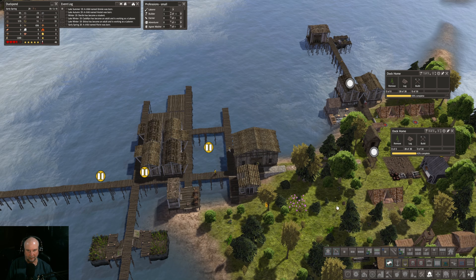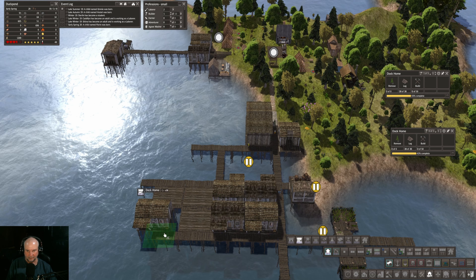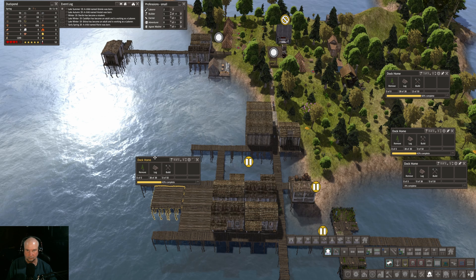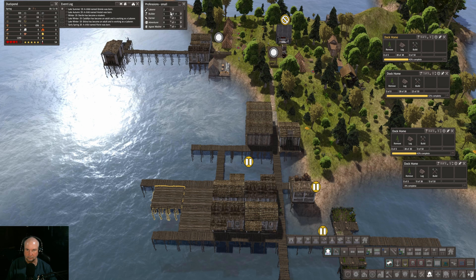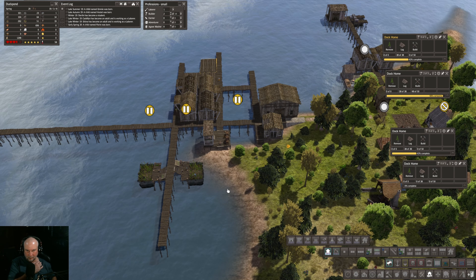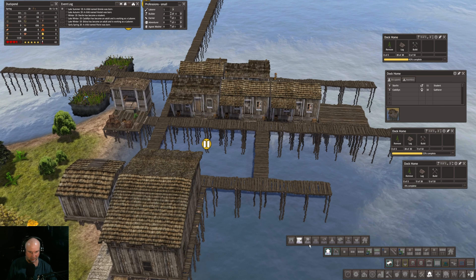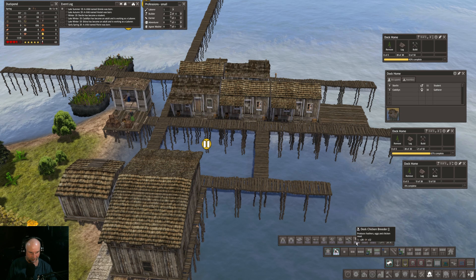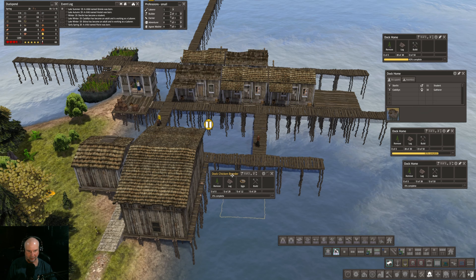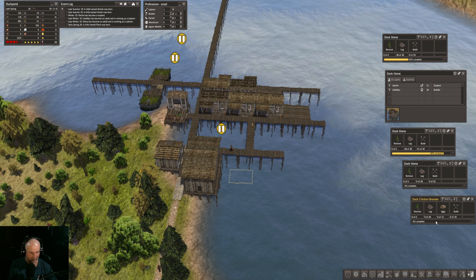Well, let's build a couple of those houses — in fact, let's build four. Then let's think about adding another workshop and some more reeds. The other thing we should do, I think, is plunk in a dock chicken breeder, maybe right about there. That'll take a while to build — we need 12 eggs out of the gathering hut.